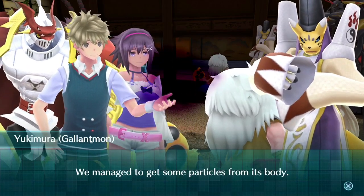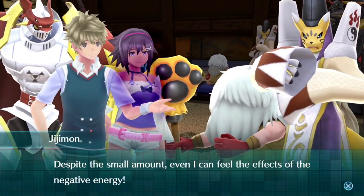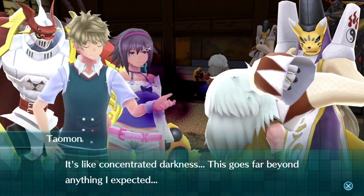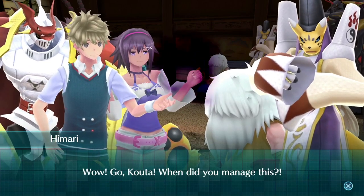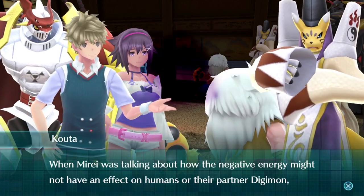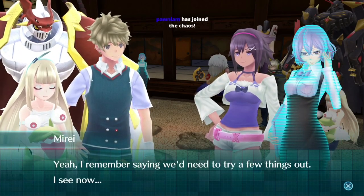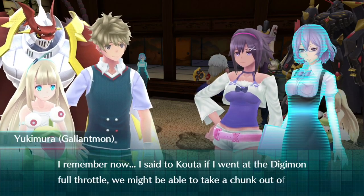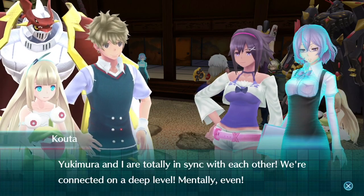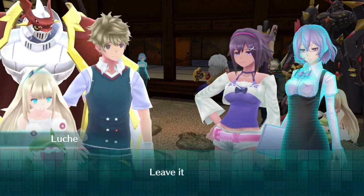What's that? It's purple. We managed to get some particles from its body. Despite the small amount, even I can feel the effects of the negative energy — otherwise known as purple flurp. It's like concentrated darkness — darkness within darkness. Go Coda, when did you manage this? I couldn't get the conversation we had before we left out of my head. When Murray was talking about how the negative energy might not affect humans or their partner Digimon, Loosh asked whether it was because of her. Yukimura and I are totally in sync — connected on a deep level, mentally even. That could be a problem, dude — have you seen a doctor about that? Taomon's in pain, so we'll get it to touch Loosh.